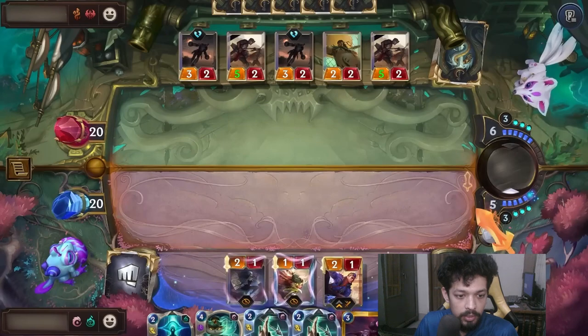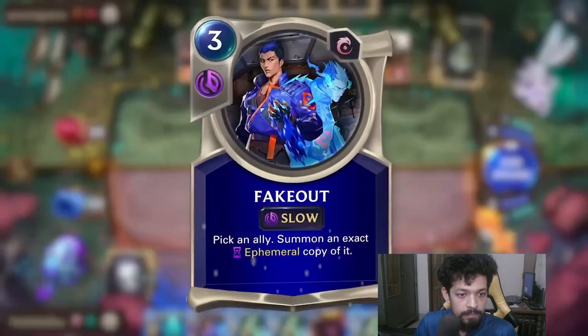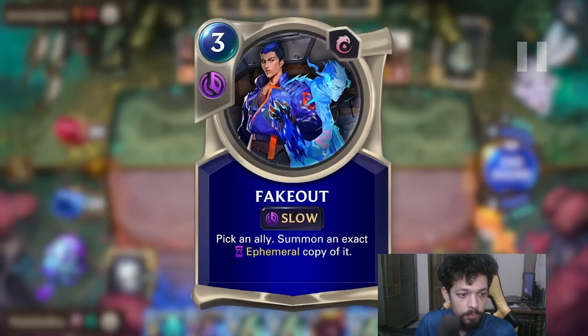Yoru is actually starting with 2 damage and 1 defense. The spell is called 'Pick Up' — pick an ally and summon an extra copy of it. That's cool. That's the spell we'll all be looking for.